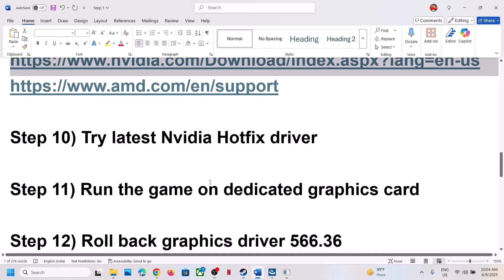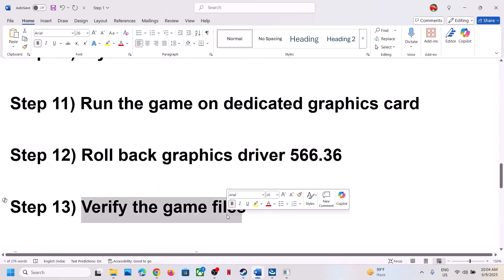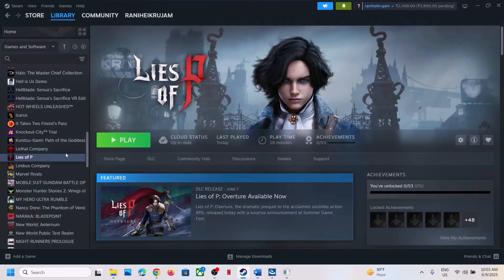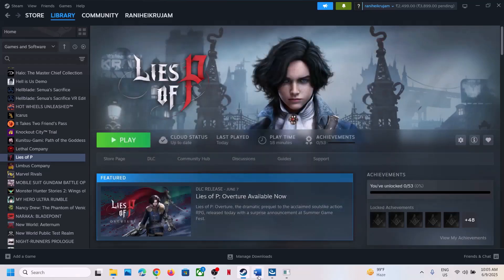When you install it, go for clean installation, restart your computer, and then launch the game. The next step is to verify the game files. Right click on the game, select Properties, go to the Installed Files tab, and click 'Verify integrity of game files'. Once the verification is 100% complete, launch the game and check.